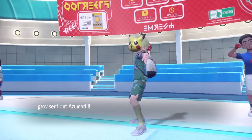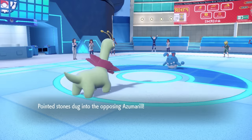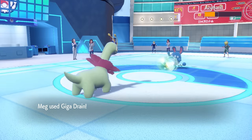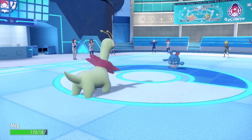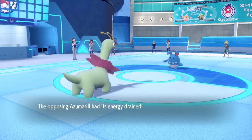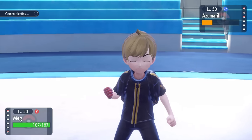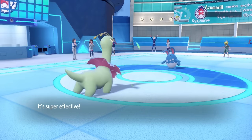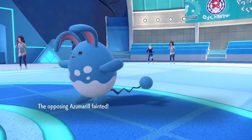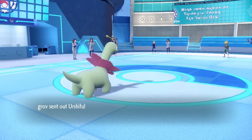I go for Giga Drain, doing a nice chunk while getting myself to full health. The funny part is Meganium is actually naturally faster than Azumarill. A second Giga Drain takes it down — Azumarill probably relies on a Belly Drum Aqua Jet set, but that takes care of it.